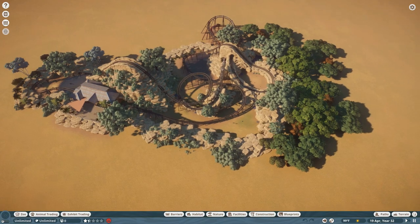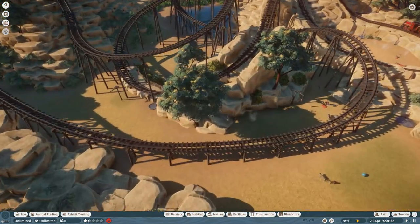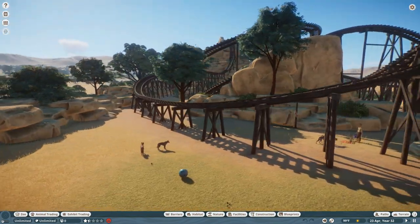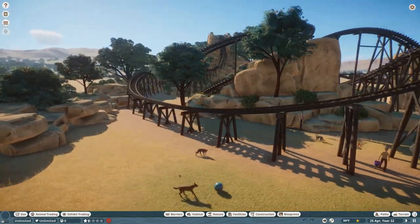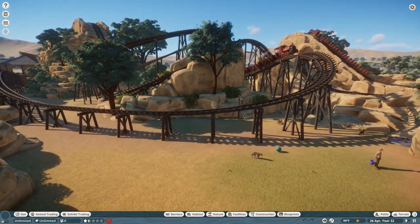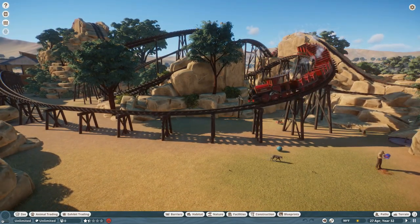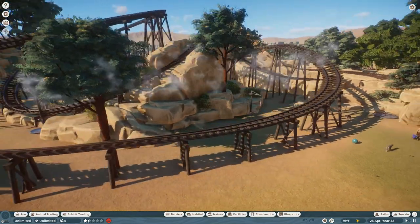Over in this area, which I believe extends all the way around here, is the dingo habitat. They have massive amounts of area to just roam around in. I really like this little section because you can see so much of the track and how it interacts, and you can see all the animals as you're going through.